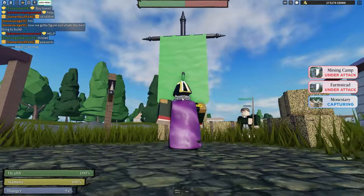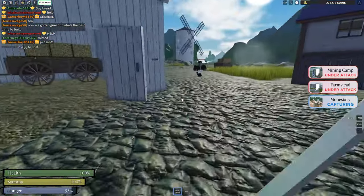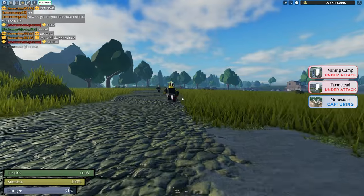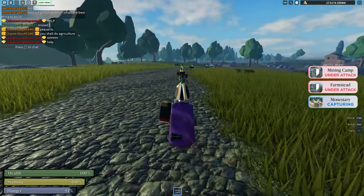PvP will be focused around capture points like flags. You're going to want to stay close to them and cap them, but in this case we have no one close to them so we're going to push up. It seems that they are retreating to Watermill, so we're going to have to go to Watermill before I can show you guys how to PvP.